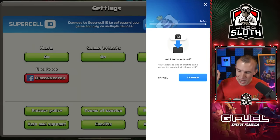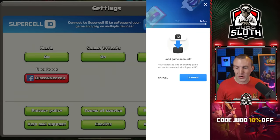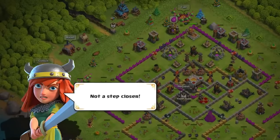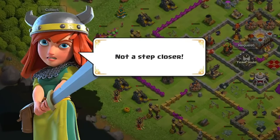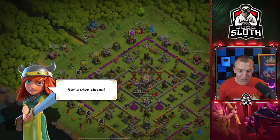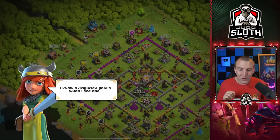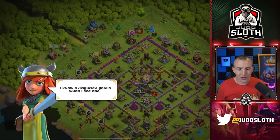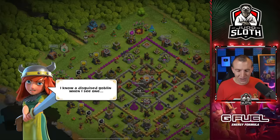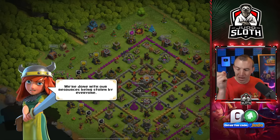Here we are. The information has been inputted — load game account. This is it, the auto upgrade feature! I know a disguised goblin when I see one. The cheek of that villager. Let's continue. We are done with our resources being stolen by everyone. So this is what happens when you log in for the first time — you do get this little tutorial.